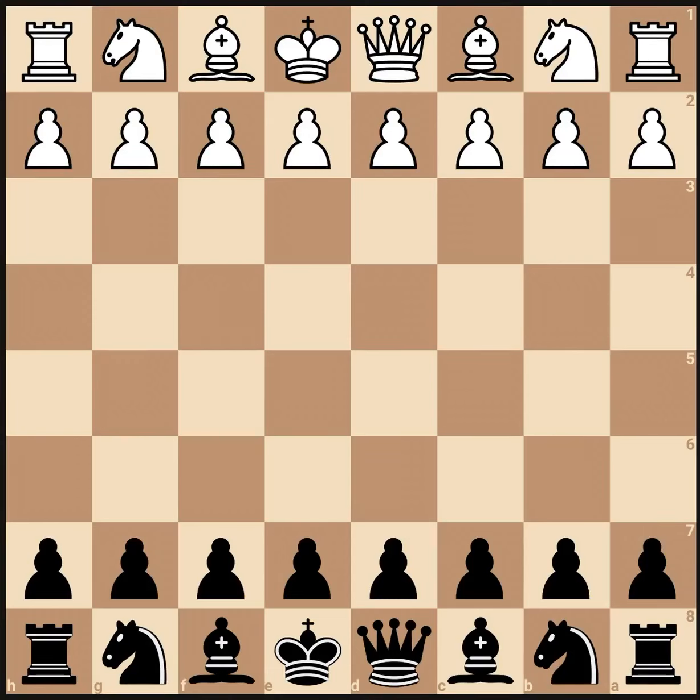Hello everyone, so today I have a really cool gambit for you guys. This gambit sacrifices a rook. It's a gambit against white, and just saying, it's a rook — not a minor piece, not a pawn, but a rook. It's super cool. Let's look at it.